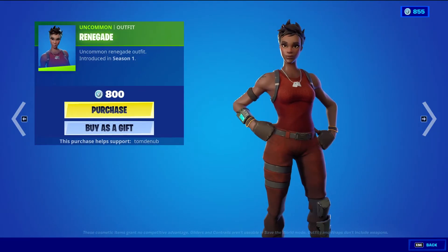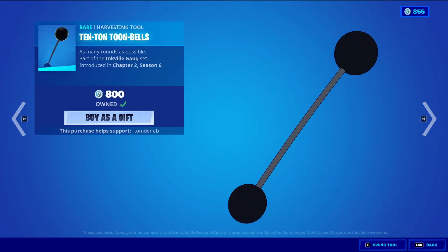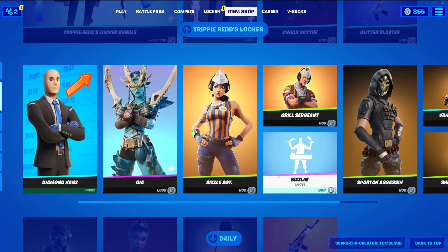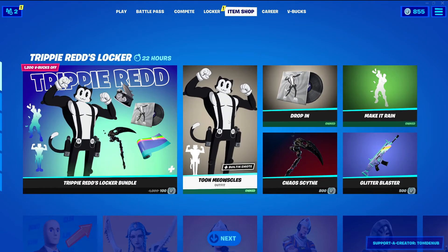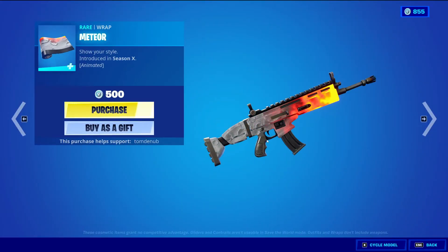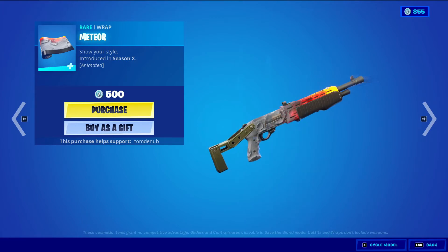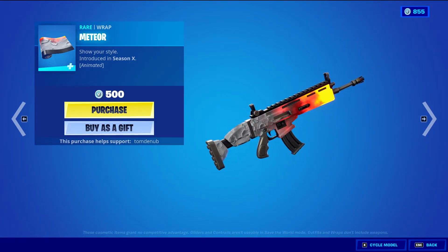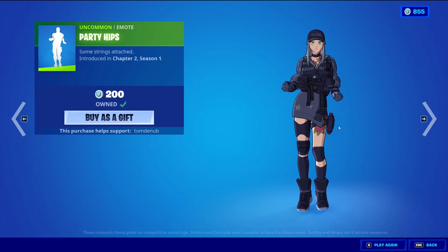Then we have Renegade — uncommon alpha — $800 V-Bucks. Ten-Ton Toon Bells — rear harvesting tool — $800 V-Bucks. It's weird how it's right here, but it's part of the Toon Meowscles bundle — I guess it's just down here because basically everything else in the bundle is up there. Meteor — rear wrapping — $500 V-Bucks. I didn't know this was a wrapping at all until now — this one is also animated, and it kind of looks similar to the lava wrapping with that animation on it. Party Hips — uncommon emote — $200 V-Bucks. And then Finger Wag — uncommon emote — $200 V-Bucks.